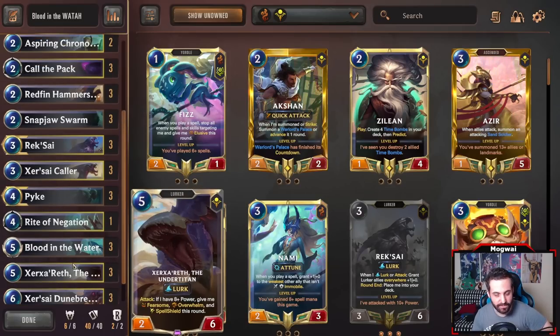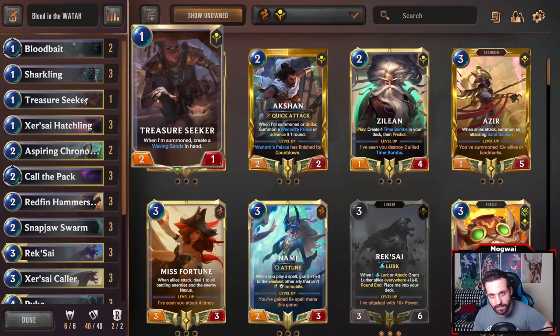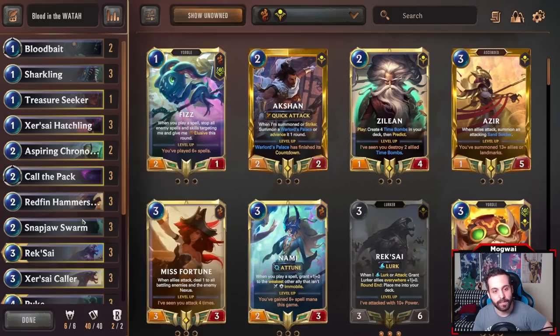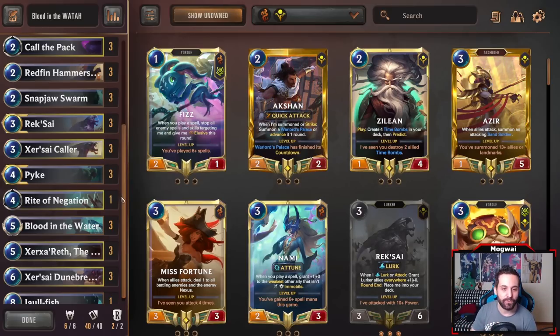When it comes to my non-lurk cards — probably the more interesting aspect of this deck tech — we are running four in total. We have one Treasure Seeker, just to have a total of seven one-drops. We have a couple of copies of Aspiring Chronomancer to help us predict into our key Lurks, preferably our champions, when we attack with them, alongside our full set of the Cersei Caller and a one-off of Rite of Negation, because Rite of Negation is really good right now.